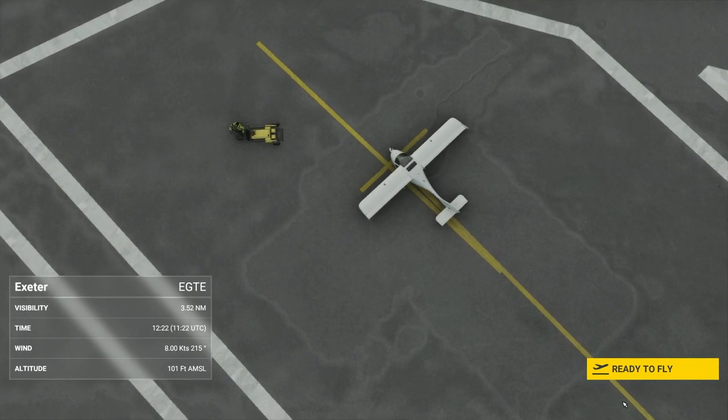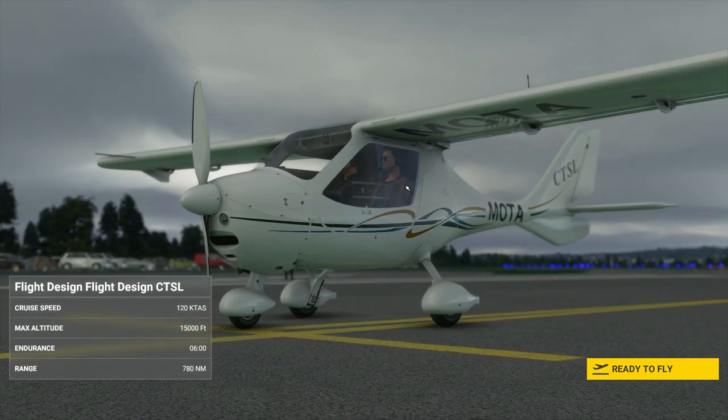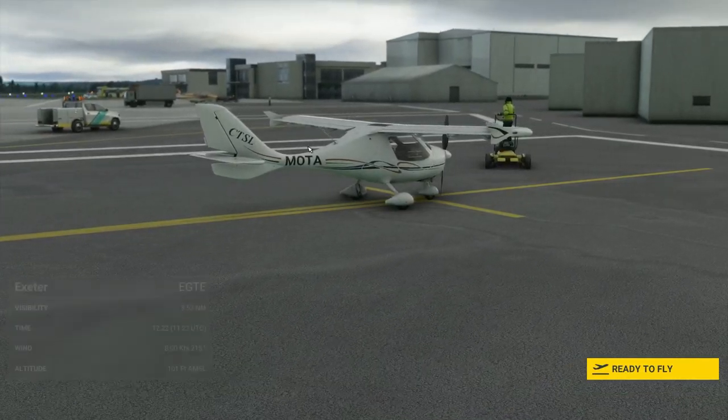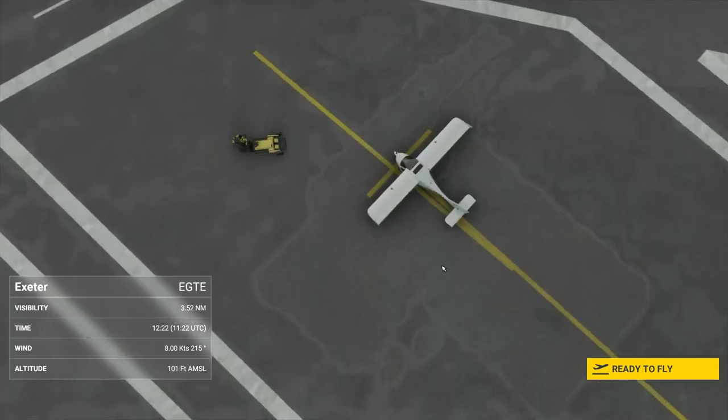Here we are at Exeter, and there is our beautifully cute little plane. I've managed to set up my call sign, so it now says MOTA for Man of the Ants at the back, which is lovely.